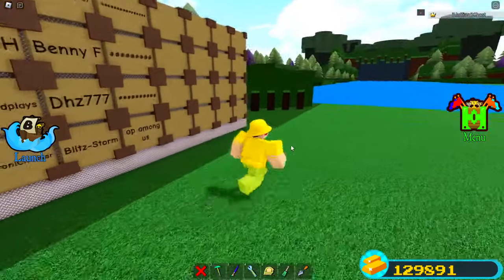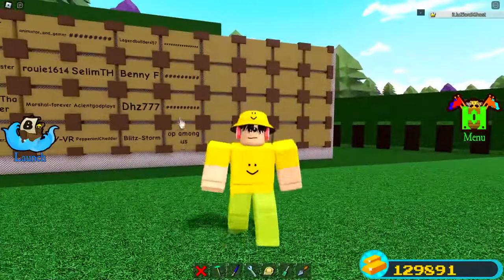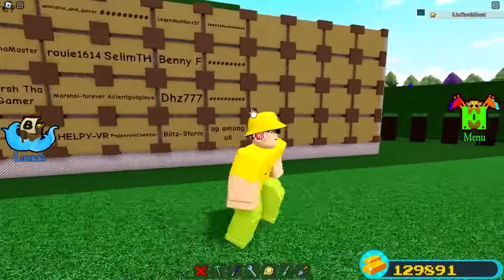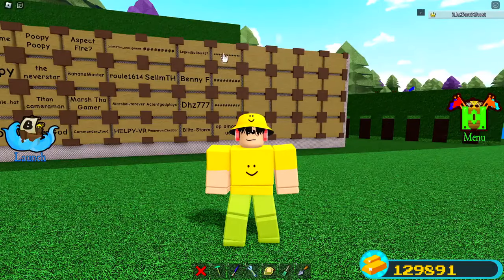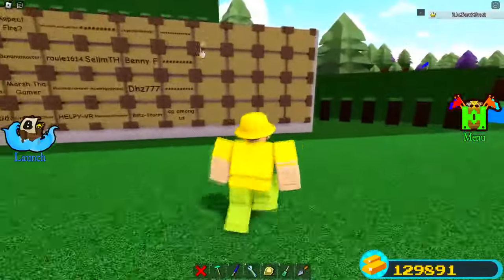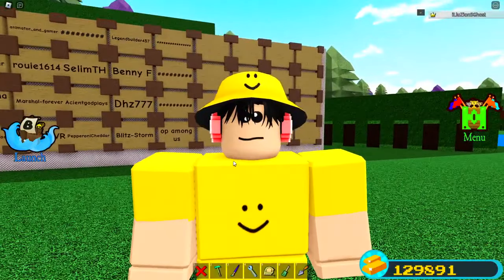We've got somebody new up with the family — their name is OP Among Us, congratulations for getting your name up at the table. All you guys need to do is hit the like button, subscribe, and leave a comment down below. All these names are tagged out right now — sometimes Roblox chat likes them, sometimes it does not, and today it just does not. But I promise if your name gets up here it'll stay up here, even if it gets tagged out.